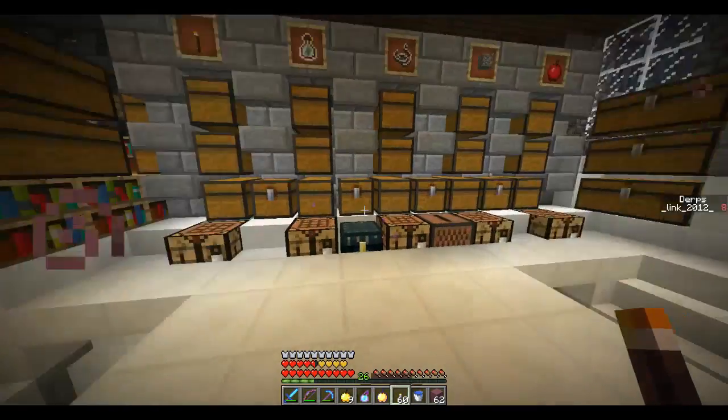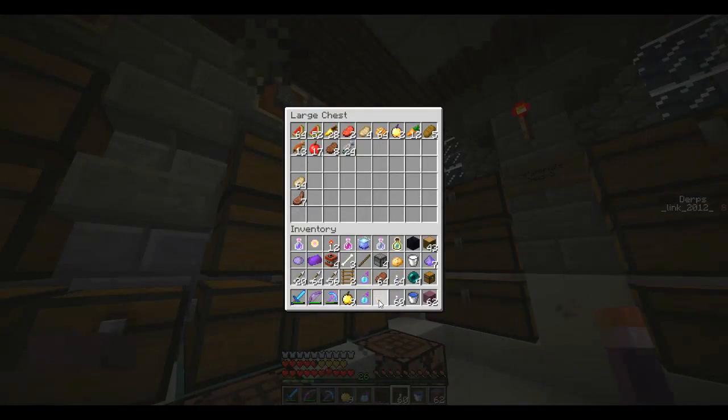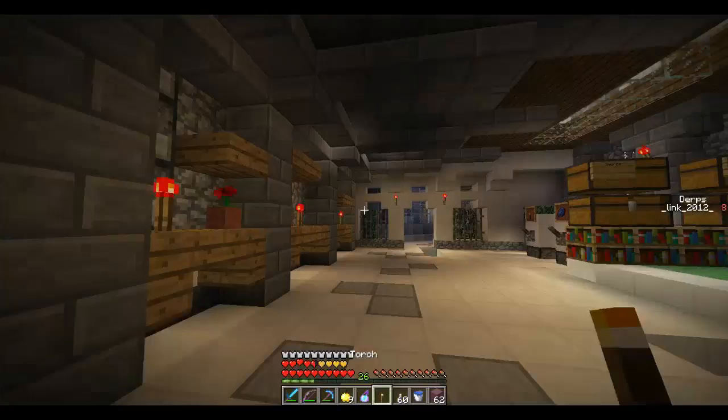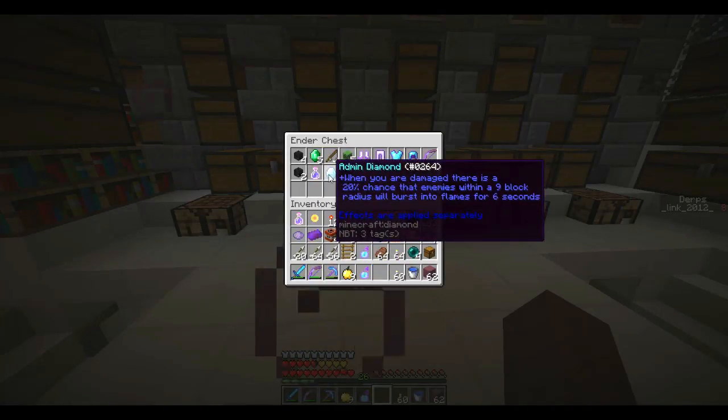The next area we're going on to is... which-macallit. Glitched. So that's going to be fun. We're going to get our next emerald block today, which is exciting. That's assuming I finish this area today, which is a big assumption.